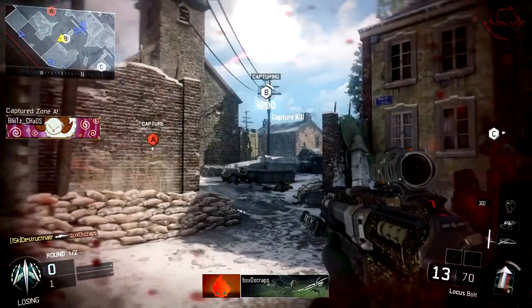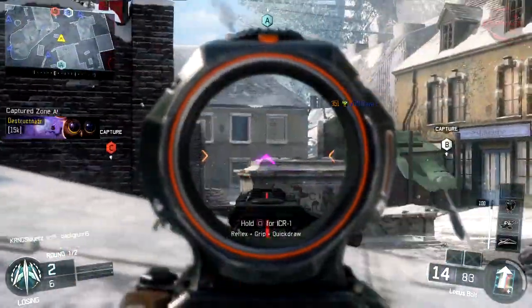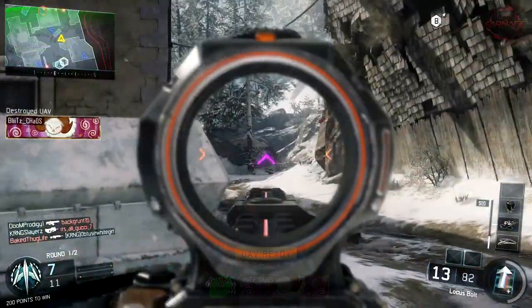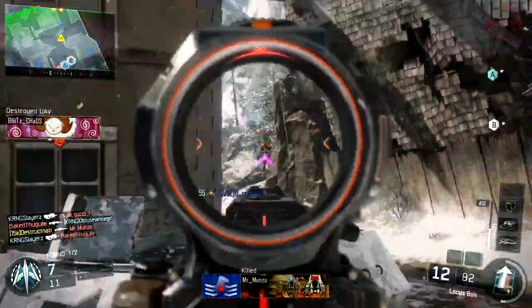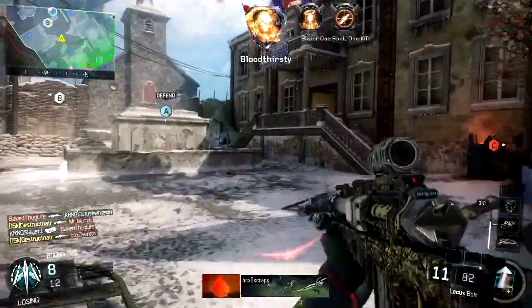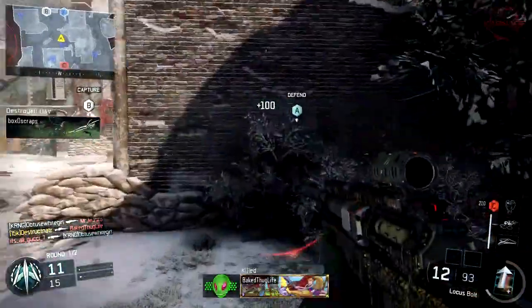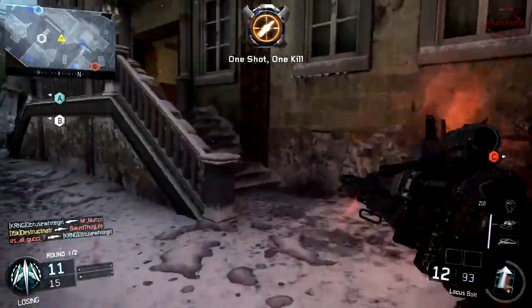What is up everybody over at the Carnage Clan channel, my name is Cozy and I'm here with another video for you guys. Today I have a nuclear on the map Infection using the Locust with the new Etching camo, by my good friend Carnage Nader. Me and Nader go way back to the summer of 69, if you know what I mean.